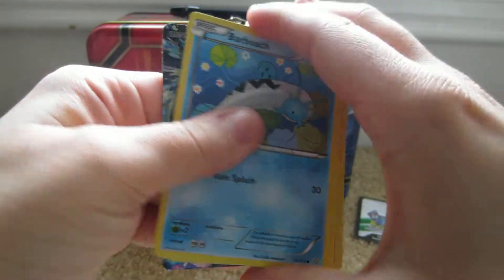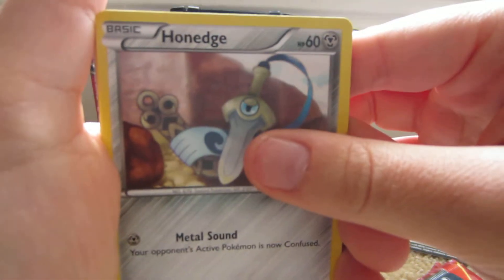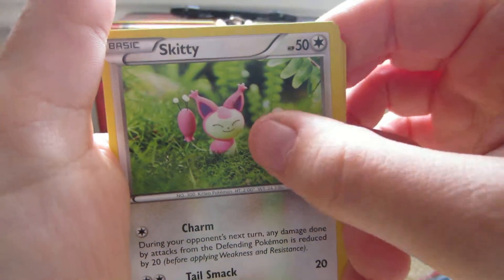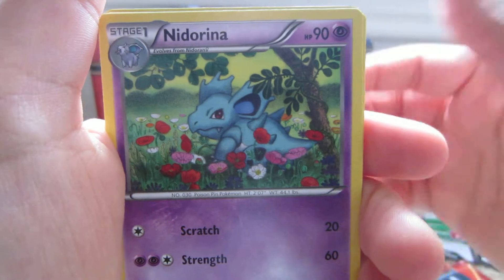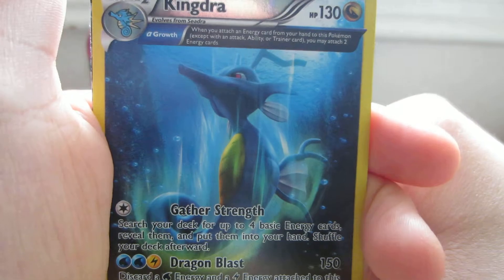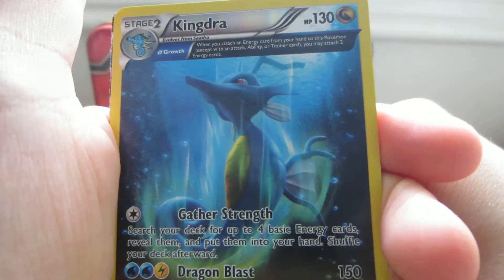Here we have Barboach, Honedge, Electrike, Drilbur, Skitty — that's an interesting drawing, it's like claymation sort of — Bunnelby Ancient Trait, Kirlia amongst a patch of flowers. These are nice illustrations. Silent Lab, Kingdra reverse — sort of like the pre-release promo — which is a rare.